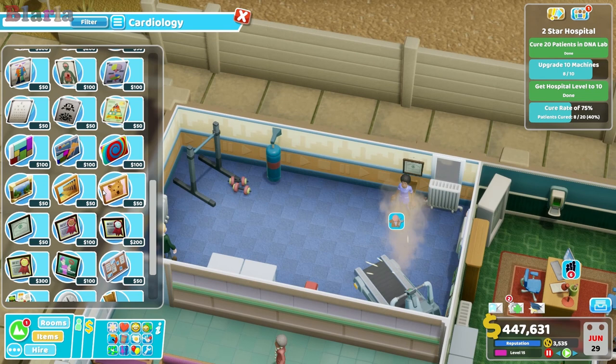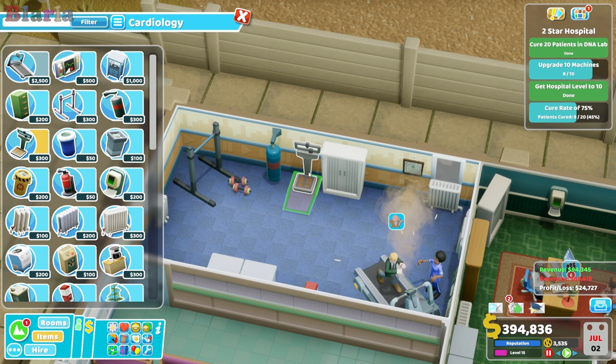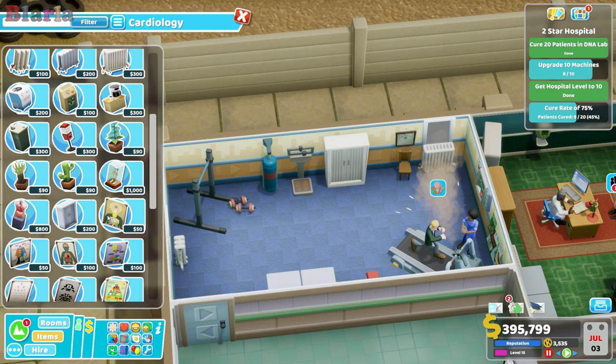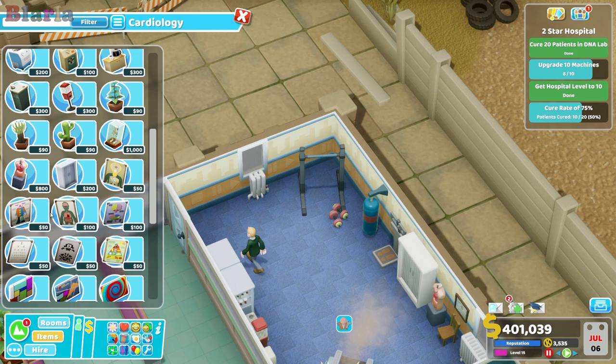And then we've got a bit of space here. It might be nice to have this item that I'm very fond of. We could certainly put in one of those. Nurse, please go to the pharmacy. And pop one of these in. Oh wow, I'm pretty pleased with that. It's very hot - everybody's dying again.